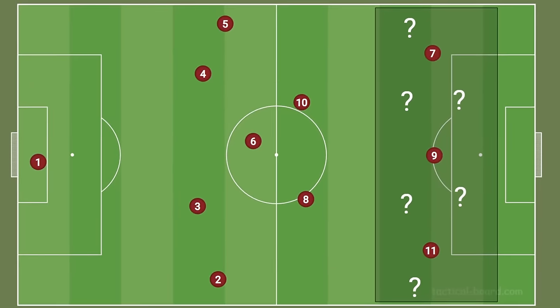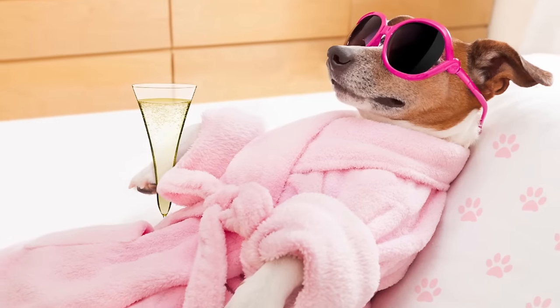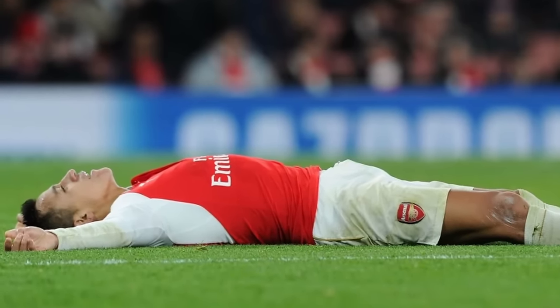And playing like that actually plays into another one of the 4-3-3's weaknesses. To create enough numbers in their attack, a 4-3-3 demands a lot of up and down movement from either their central midfielders, the fullbacks, or both. So while we're sitting back patiently, they're tiring themselves out trying to create their little triangles. And the more tired they'll become, the easier it'll be for us.